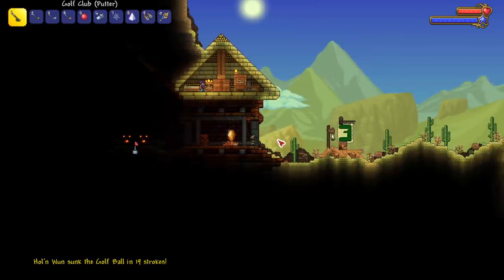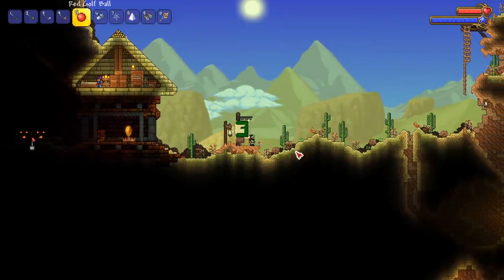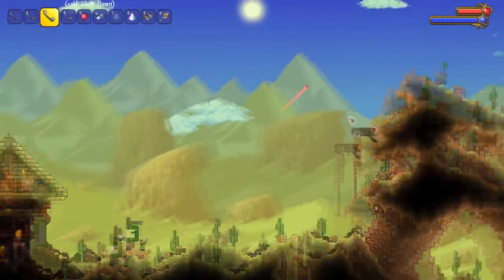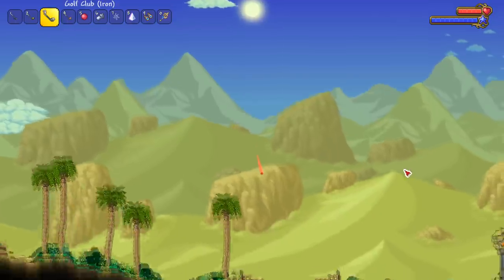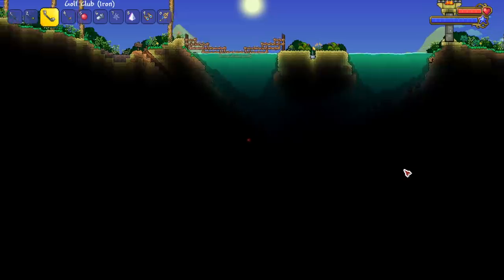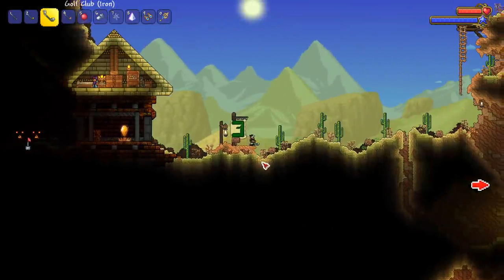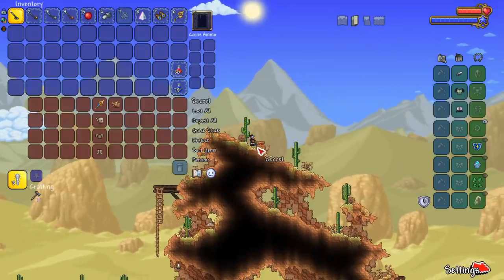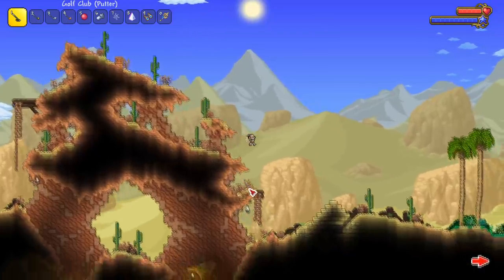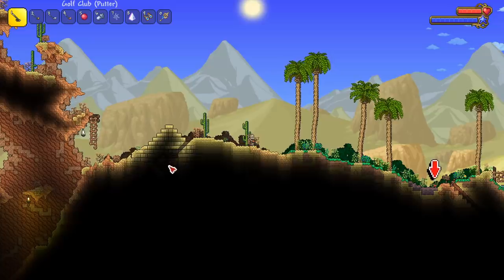Here we are, hole three! I'm feeling a good one. We're going up and over — there's a chest up there, a secret! Going up and over with the nine iron. Oh, is this the same hole? I think it is — we're good. Let's see what the secret is: mummy, sand shark kite. We'll rock the mummy fit just for this course — but after this course, no mummy fit.